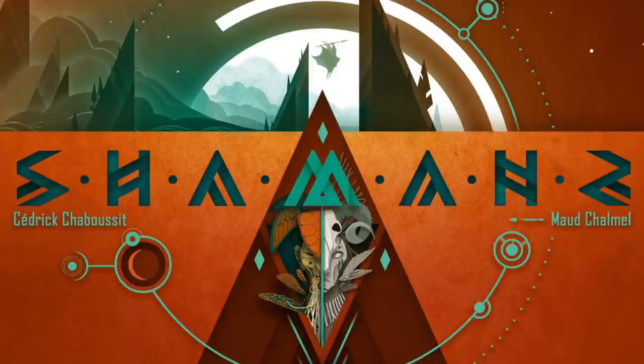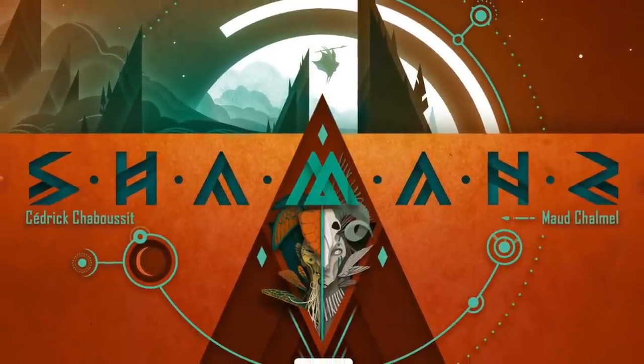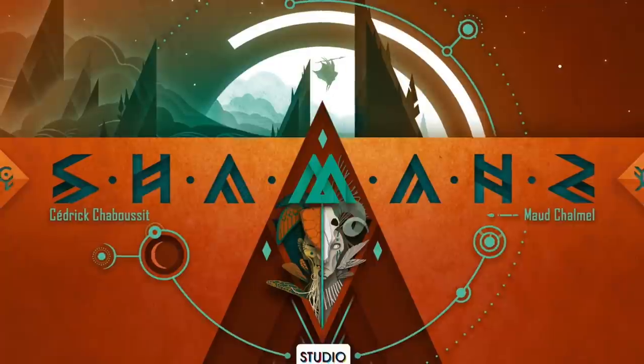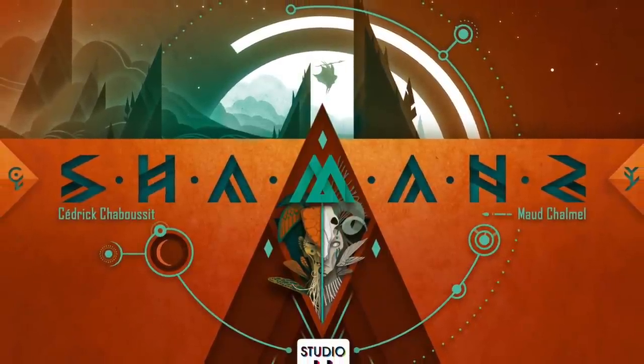Number 6. This next one matches together trick-taking with a hidden identity social deduction style game. This is Shamans.